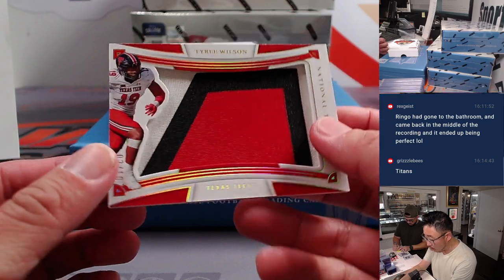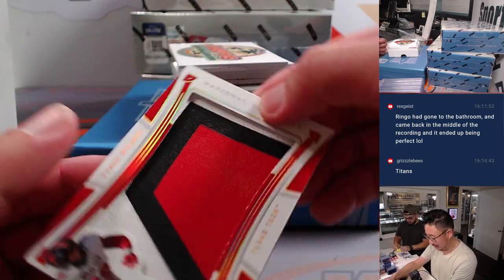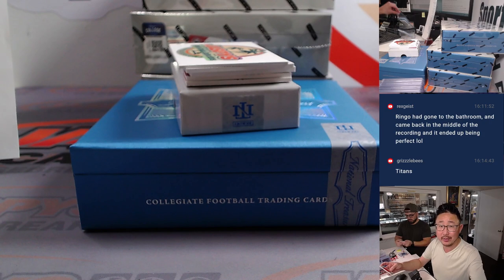Big Tyree Wilson patch right here — 2 out of 10. Nice three colors for Troy and the Raiders.